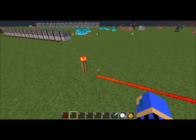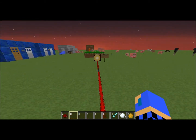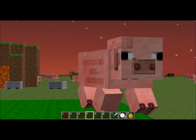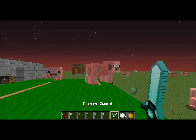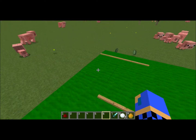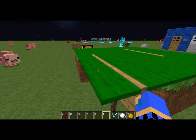Redstone will only travel 15 blocks from your source. Also, you can make a pretty awesome pool table if you put carpet on top of a sign, like so.